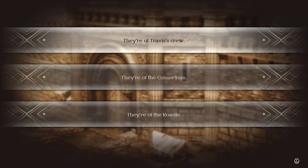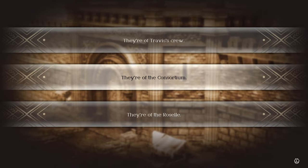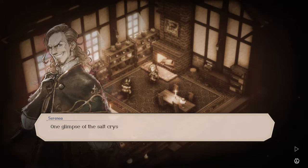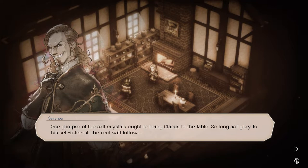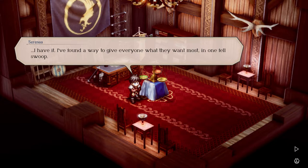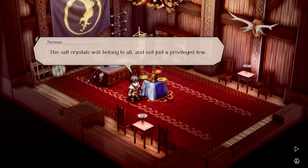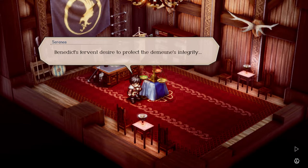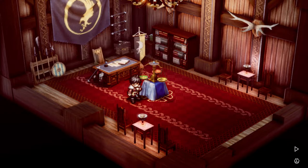They're of the Consortium — if Serenoa goes in as one of the Saintly Seven he should get in no problem, or if they have no banner at all... 'The Consortium, of course. A merchant's glimpse of the salt crystals ought to bring Claris to the table. So long as I play to his self-interest, the rest will follow.' I've found a way to get everyone what they want most in one fell swoop — the salt crystals will belong to all and not just a privileged few. The people of Norzelia will finally be lords and ladies of their own making, masters of their own destinies.